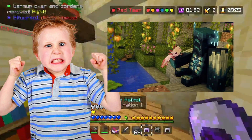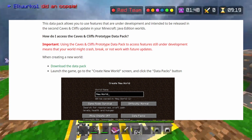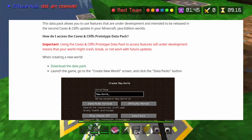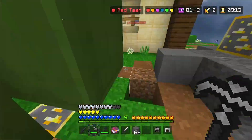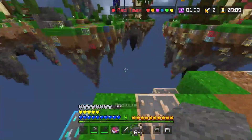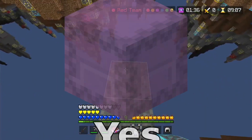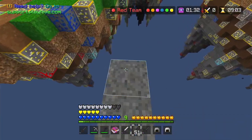If you want the 1.18 stuff like on Bedrock, you can go to Mojang's website and download the 1.18 data pack, or just download the experimental snapshots. They're quite laggy as well, but you still get the skulk sensor and the new biome stuff, so it's better overall.